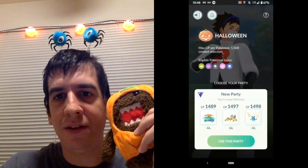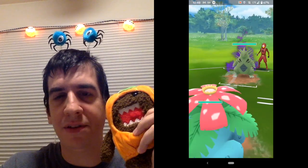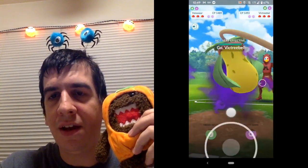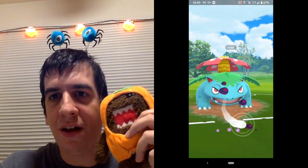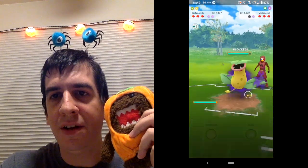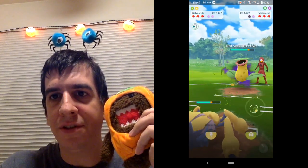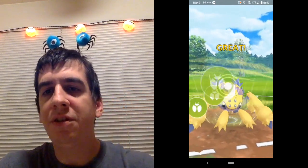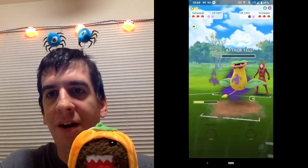Let's get into the battles. We're gonna lead with Venusaur. For these first ones we got a Tyranitar, so good for Venusaur. They send in the shadow Victreebel, so we can try to Sludge Bomb it. We're gonna actually send in Galvantula to try to hit the bug move — the Lunge — so that should do good damage. Let's see Domo, does that work? Awesome!